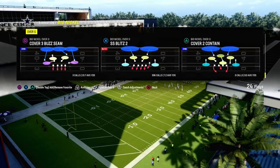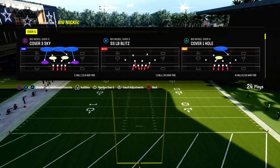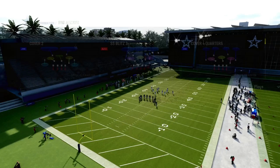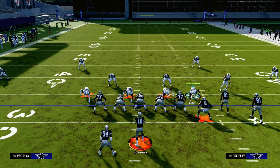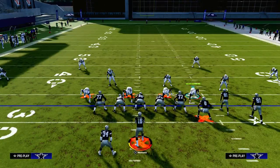The biggest thing you need to understand when running mable coverage in Madden 24 is the zones work a little differently than you might think. It's based off a grid system that essentially divides the field at the hash marks.